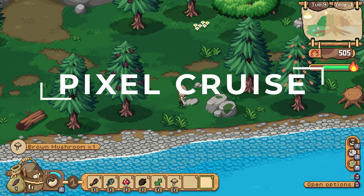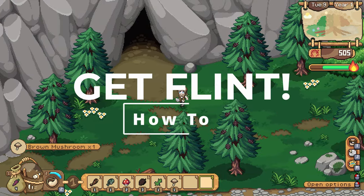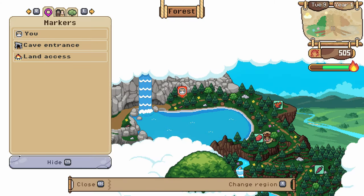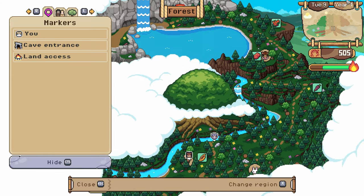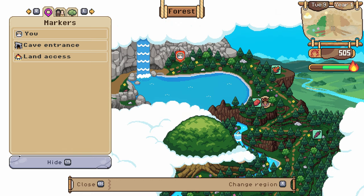In this video I'm gonna show you how you get flint. You will find flint in the cave. The entrance of the cave is located in the forest right here.